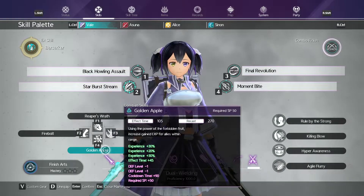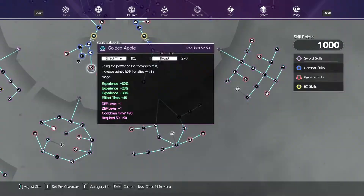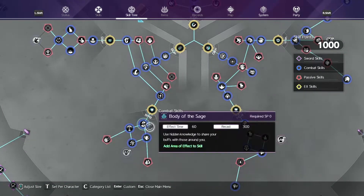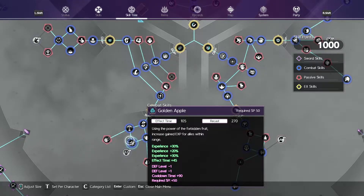For my combat scope we've got Golden Apple, which can be found in the SP Buffer skill tree right here. Golden Apple offers an 80% EXP buff for all allies within range, including yourself.